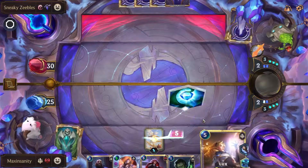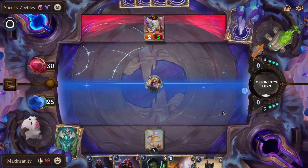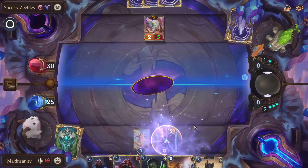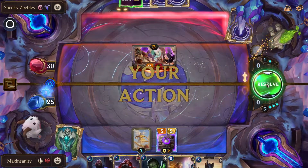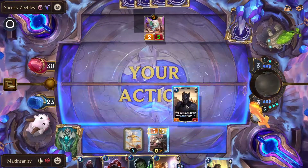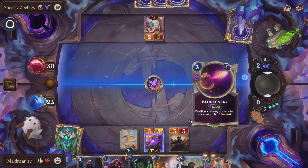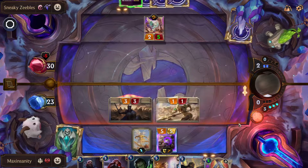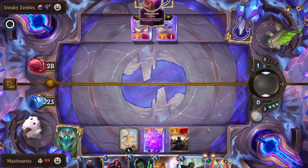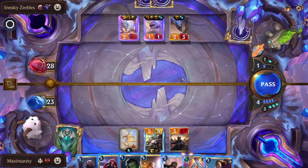Lux is going to come back to our hand due to the power attachment — we don't need to keep her in our hand. Let's fight. Discipline and steal. You guys are going to hit Nexus twice, so whatever is coming is going to get buffed twice. This guy is buffed — pretty good. Let's play this.